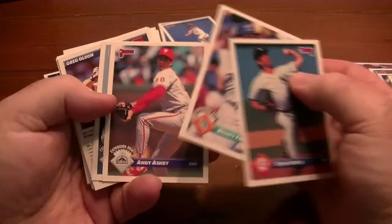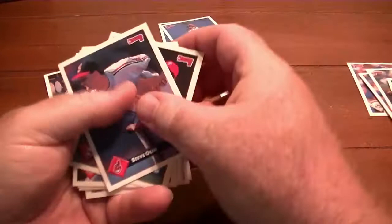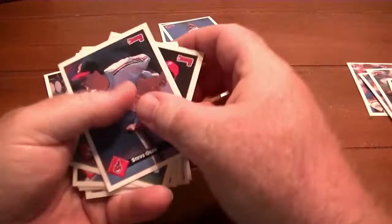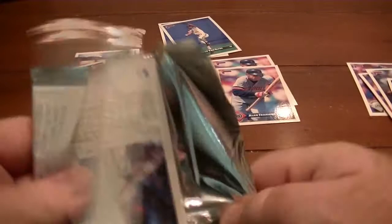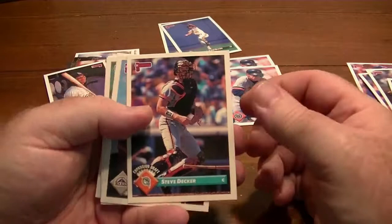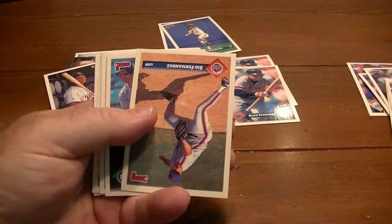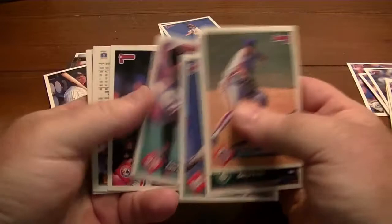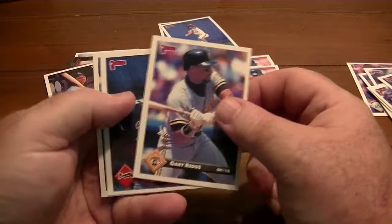I'm not a fan of packs where the cards are turned every which way — it drives me nuts. I'd rather be able to thumb through them and see them. I'm sure it's a machine thing or it could be by design. David Wetz. Still no major rookies yet; I don't have any of our big rookies. Look at this — an Elite card! One of these rookies. John Wetteland. I'm going through these old ones and hearing players' names I haven't heard for years and years. There's our Rated Rookie — of course I have no clue who he is.